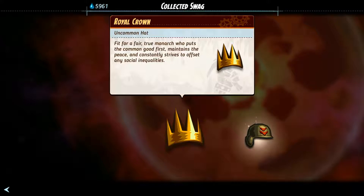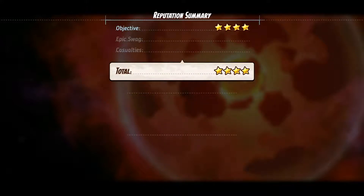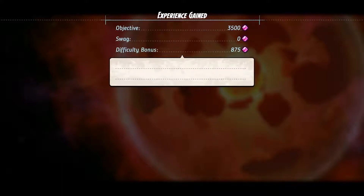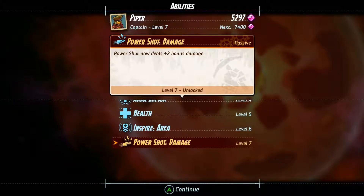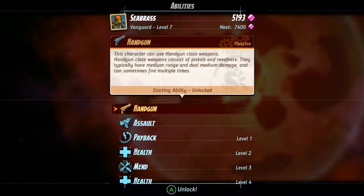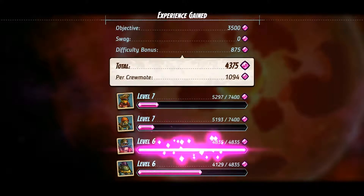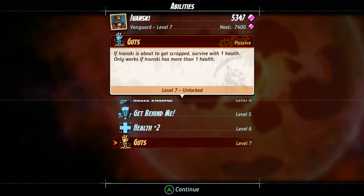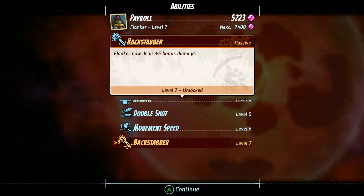I don't know about that - that sounds very dangerous, honestly. The common good first - that's scary sounding. Calvary Riot Helmet: a ballistic helmet with a built-in blunt trauma protection system, designed to absorb any impact from rioters or pig-headed moisture farmers. Piper has reached level 7 - Power Shot now deals plus 2 bonus damage. Seabrass has earned Riptide Rage - Payback now deals plus 3 bonus damage. Iwanski has gained: if Iwanski is about to get scrapped, survive with 1 health - only works if Iwanski has more than 1 health. Payroll has picked up Backstabber - Flanker now deals plus 3 bonus damage.